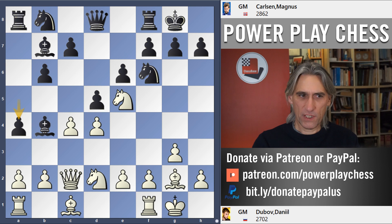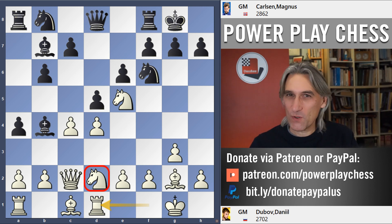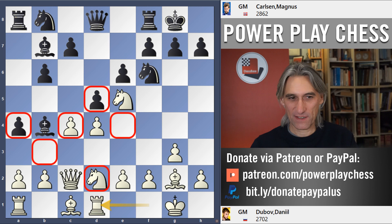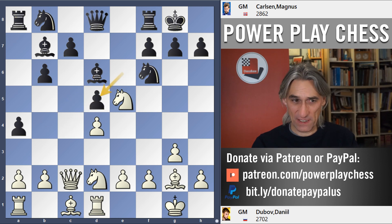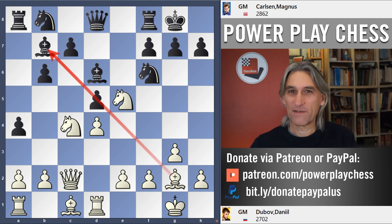Rook d1. Black's strategy very often in this line is to try and leave this knight very short of squares. You can see the pawn on d5 covers these squares, and the pawn here covers this square. But Dubov has a nice plan for this knight — he exchanged on d5 and played Knight c4, once again exploiting this pin. It's a very common theme in this kind of pawn structure.